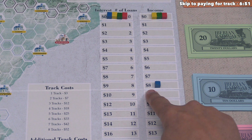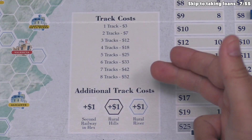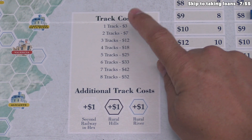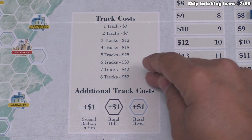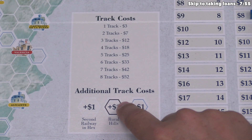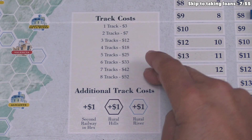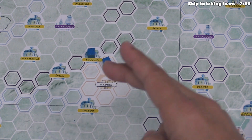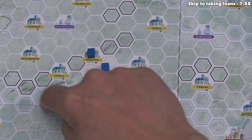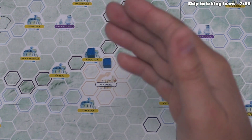Later this turn we will gain eight money as income, but first we pay the track costs. We placed two cubes, which costs seven money as the base. Neither cube went into a hill or river location, and neither was the second cube in a hex, so no additional costs. We have to spend seven money total. We don't have any money, so we take loans — each loan gives five money from the bank. We need at least two loans for ten money, spend seven, and keep three as change.